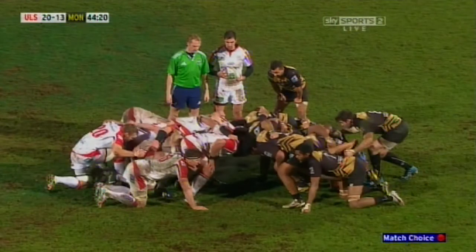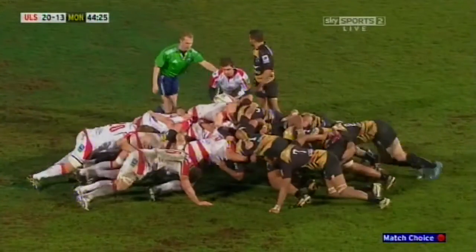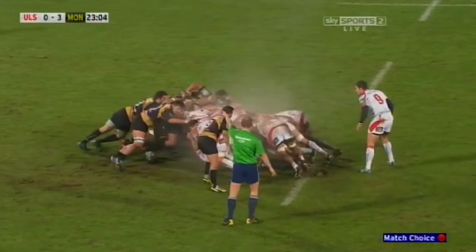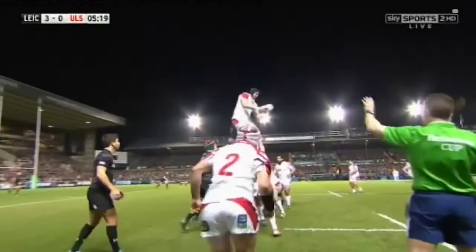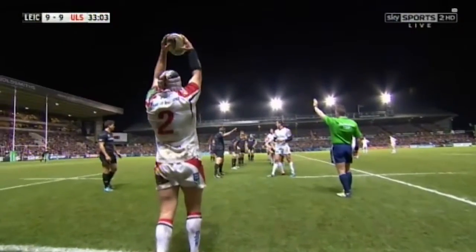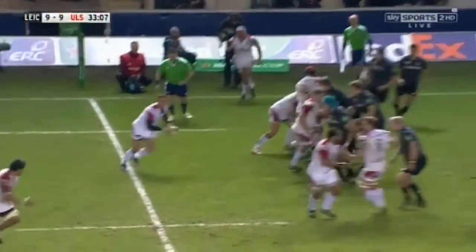A scrum is awarded for minor offences such as a knock on or a forward pass. The scrum involves all 8 forwards engaged in a physical contest for the ball. The scrum half puts the ball into the centre of the scrum, and the contest is not over until the ball re-emerges from the back of the scrum. A line-out takes place when the ball leaves the field of play along the touchlines. The line-out generally involves forwards and must involve equal numbers from both teams. An attacking player must throw the ball straight down the middle, with both teams contesting for the ball in the air. The line-out is not over until the ball is released.